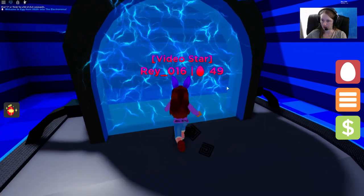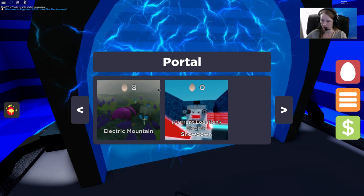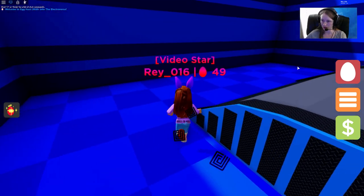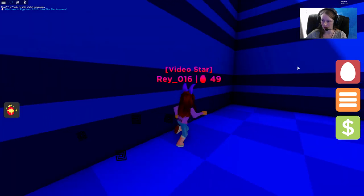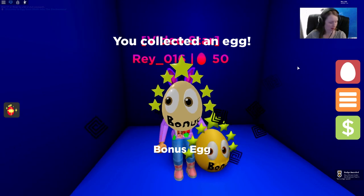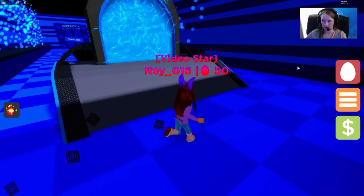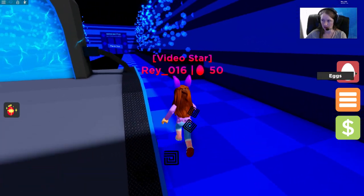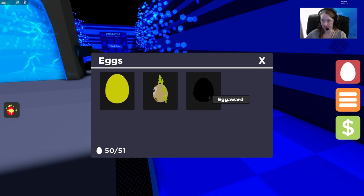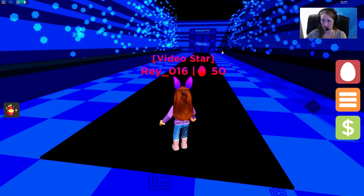For the bonus egg, you need to go into Electric Showdown. I'm not totally sure, but behind this portal there's supposed to be a secret wall — there we go, there it is. If you come back to that world I'll show you — there we go. That means we only have our award egg, which will come out on March 31st with the boss battle.